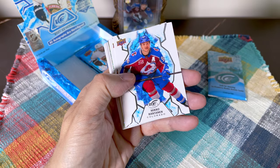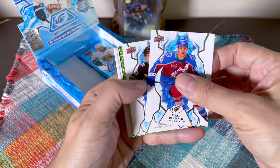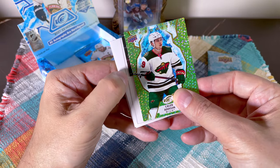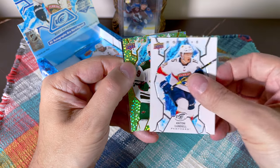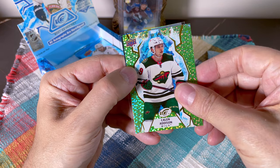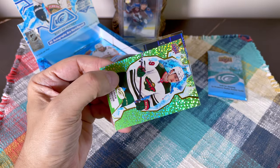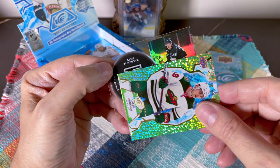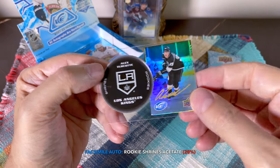Scott Perunovich — I personally thought Eichel deserved the Conn Smythe, maybe Marchessault earned it more, but Eichel was the difference maker. I think they wanted to give it to one of the original players picked in the expansion draft. Then — what is this? We definitely have some kind of acetate deal here. An Anton Lundell base rookie — these base rookies are just filler, to be honest. Behind the Addison green — oh, I know what it is — that's great. We hit one of the shrine cards!